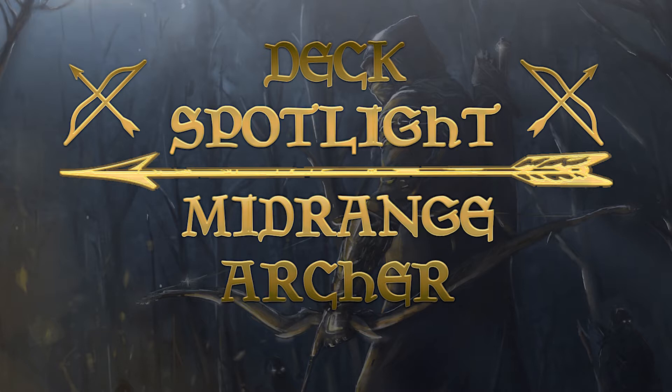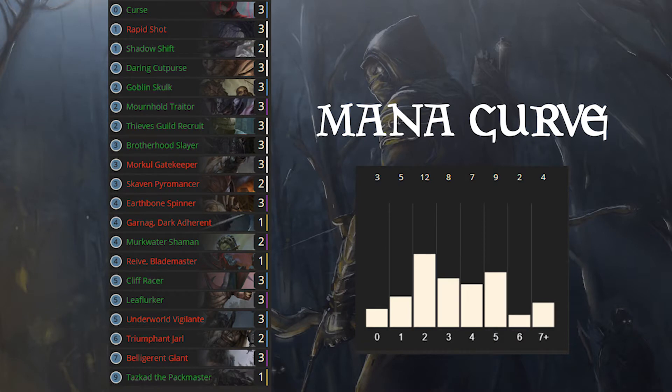Let's take a quick look at the decklist and the mana curve. This is the standard archer list I used for a long time. We can see that we play a lot of 2-drops, because we have some of the best 2-drops in the game. You may ask now, why should I play archer, what are the strengths of it?